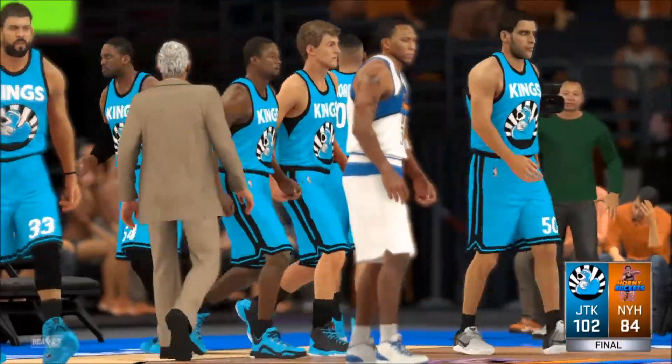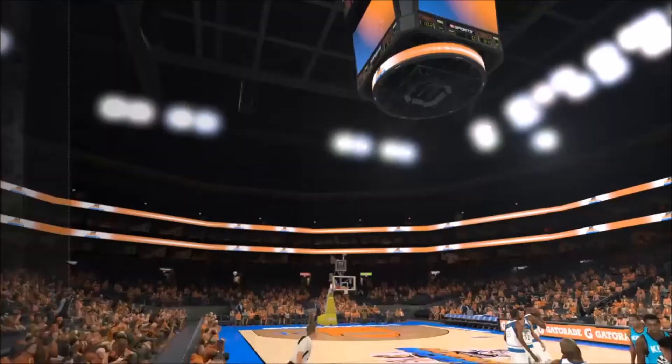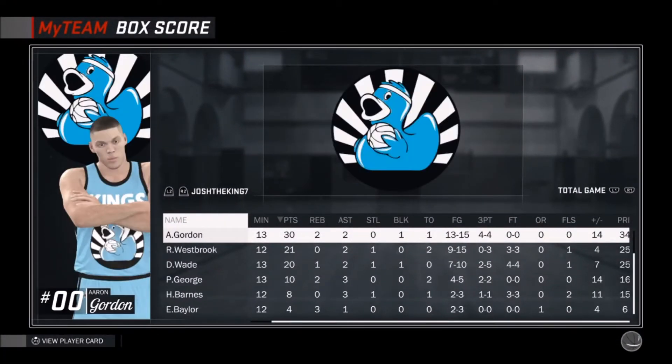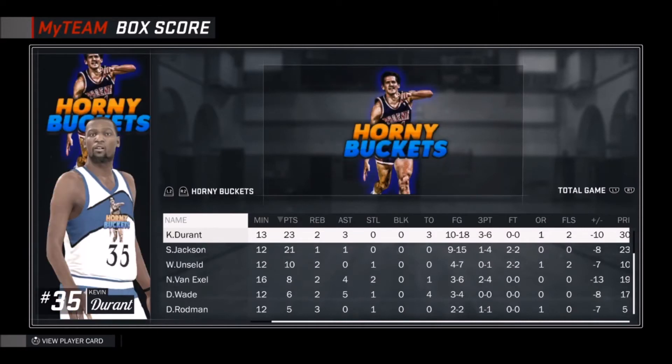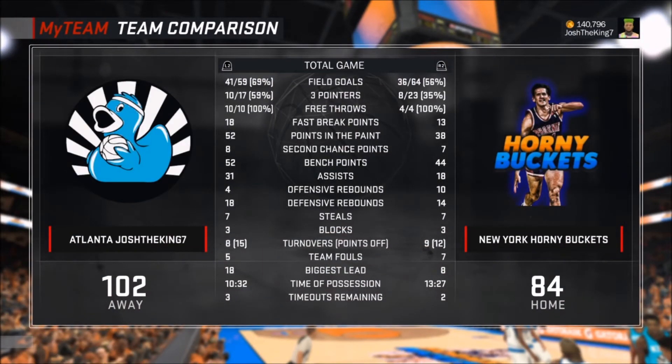We started out this game really badly but came back and won by 18 points somehow. Aaron Gordon just went off — 30 points, 13 for 15 with four three-pointers, only missed two shots. Westbrook had 21, nine for 15. Dwayne Wade had 20, seven for 10 on offense and defense. Paul George had 10. Their KD dropped 23 on me. We shot 69% from the field, almost 60% on threes, and perfect on free throws.